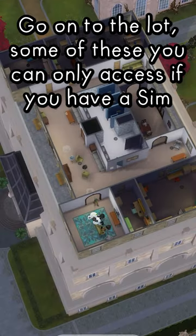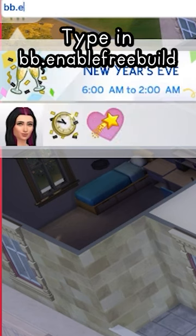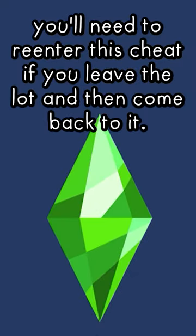It's very simple. Go onto the lot — some of these you can only access if you have a Sim that's working there. Then open the cheat window by clicking Control, Shift, and C. Type in BB enable free build. Now you can edit these locations, but just remember you'll need to re-enter this cheat if you leave the lot and then come back to it.